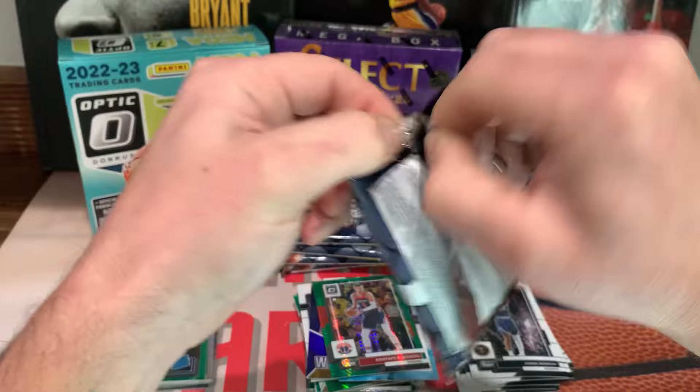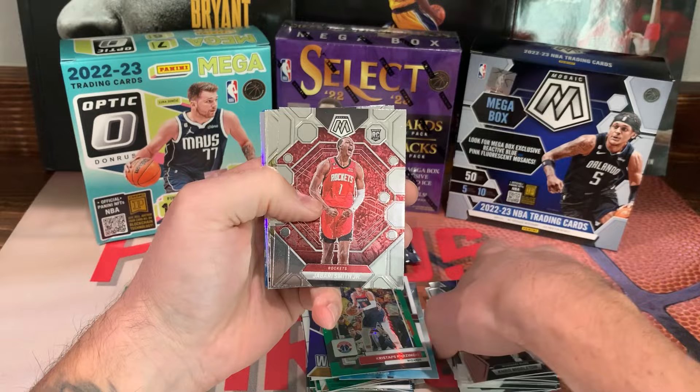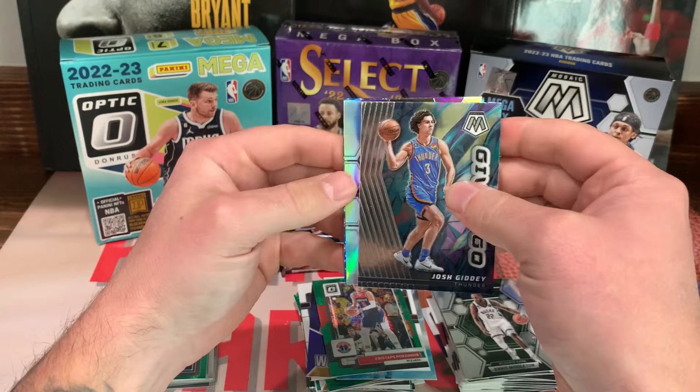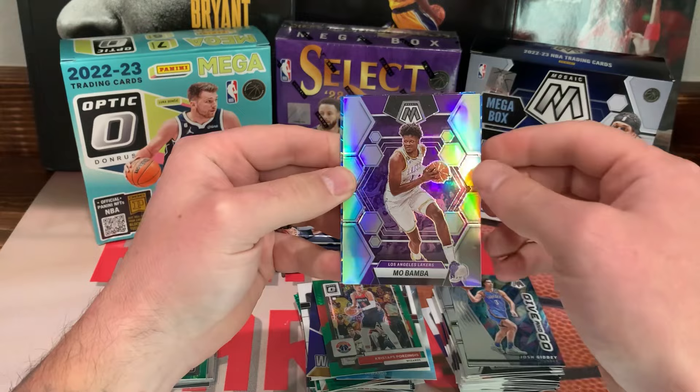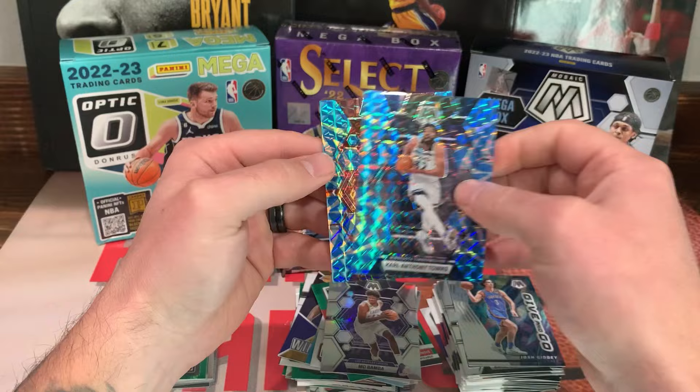That Optic was a pretty good box, really — take that all day. Chris Middleton, Sabonis, a lot of base. First rookie is Jabari Smith, Walker Kessler, Josh Giddy give-and-go. We got a true silver — could this be LeBron? Nope, it's a purple Mo Bamba — I guess he does play for the Lakers. Our first blue reactive is Karl-Anthony Towns and a Jacob on the back.